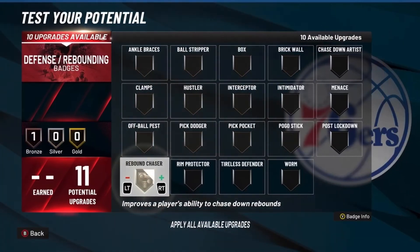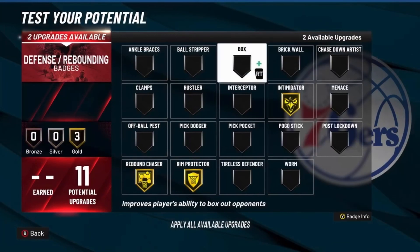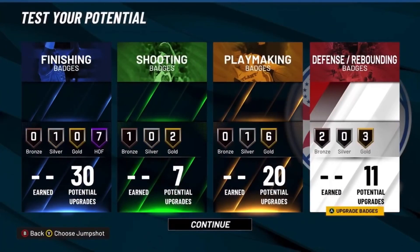For the 11 defensive badges: Rebound Chaser, Rim Protector, and you want to go Intimidator. Then for me it doesn't really matter — I'm going to go Chase Down Artist on bronze and Brick Wall on bronze. But yeah, that is it. Like, subscribe, and comment — let's get to 900 subs. This is Airball, peace.